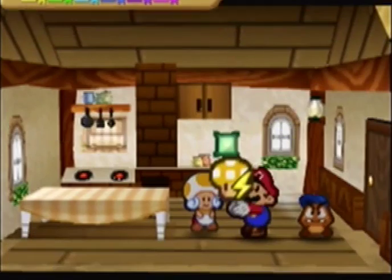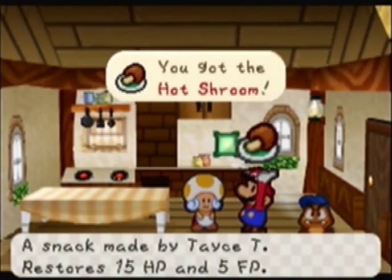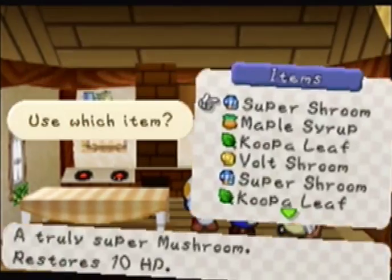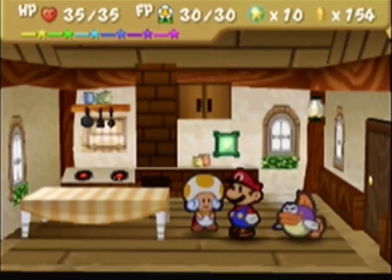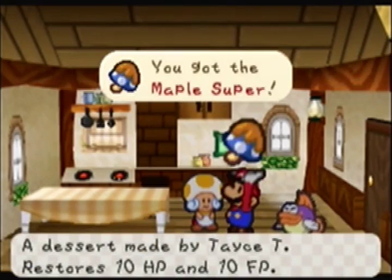Next, a volt shroom and a mushroom gives us another Hot Shroom. After taking a little break: a maple syrup and a super shroom gives us a Maple Super — restores 10 HP and 10 FP. That's a pretty good item.